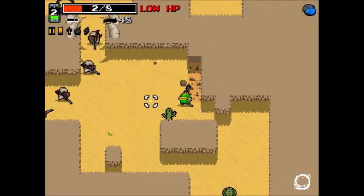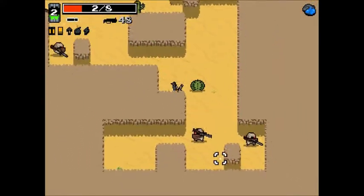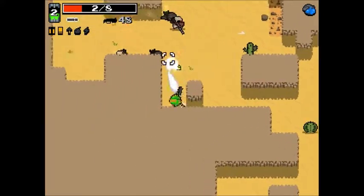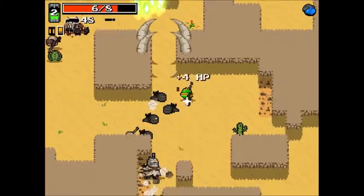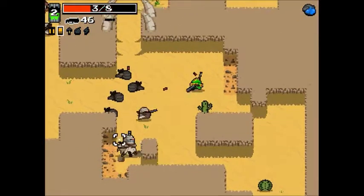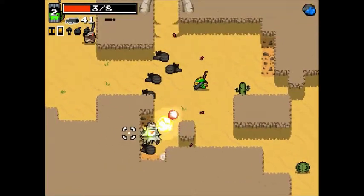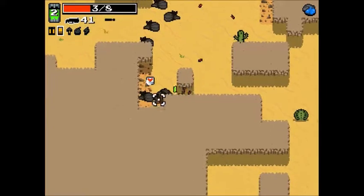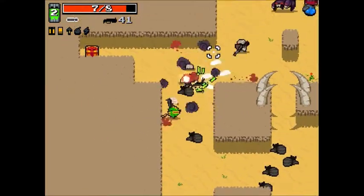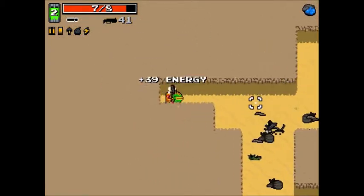We're at two health, pretty low — hopefully we don't die here. What noob dies in the desert, am I right? We got a medkit there, so pretty good. We're at four health, Second Stomach is pretty good but we lost it right back. We could have died to that bullet, but fish is too good — he just rolls out of the way.